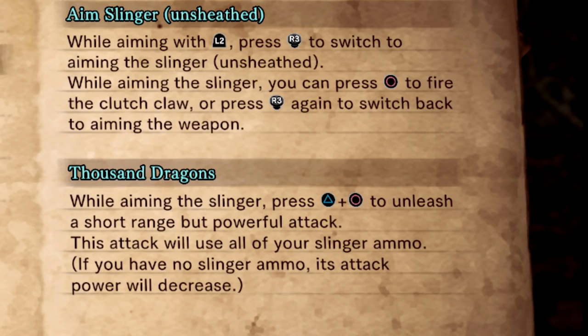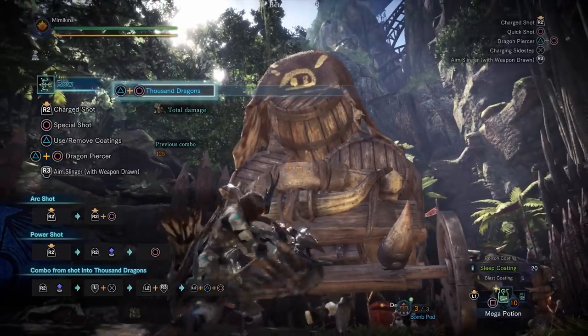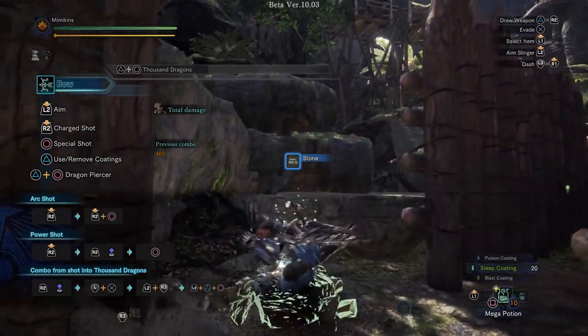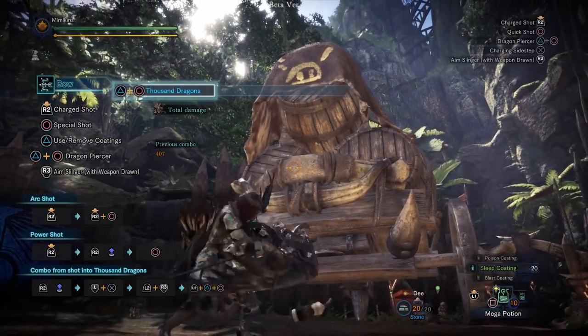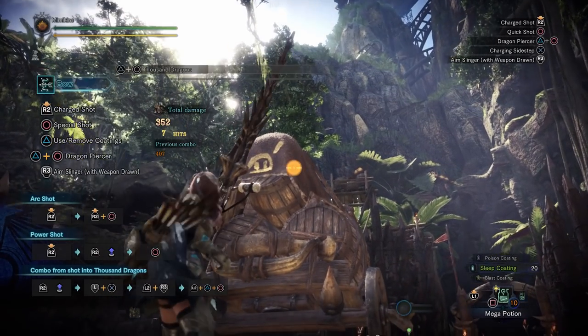This move requires slinger ammo. To perform the skill, hold down the L2 button and press R3 to ready the shot. Keep L2 pressed and then press triangle and circle together. If you don't prepare the shot, you will end up firing Dragonpiercer instead, since it shares the same button combo. This is a short-ranged attack so it will do more damage while close up. The type of slinger ammo used also affects damage, with piercing doing the most.